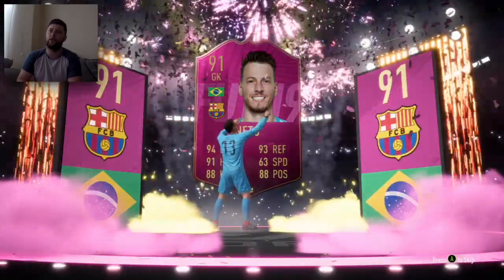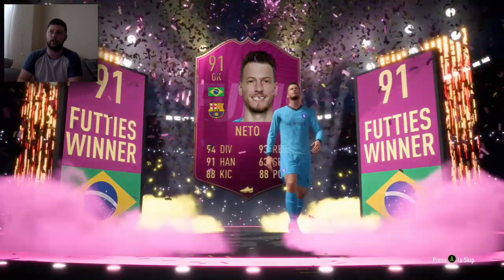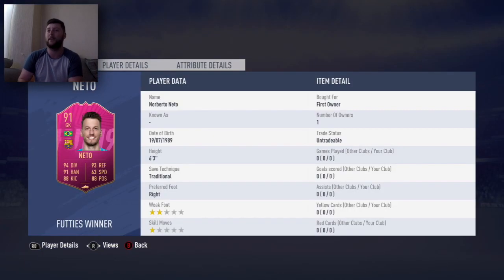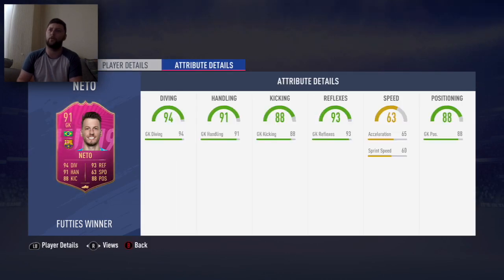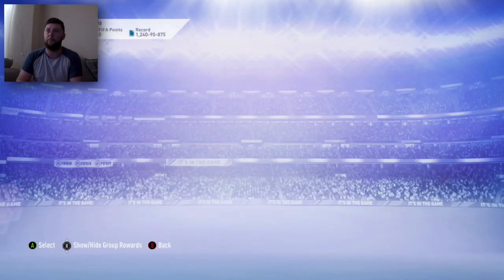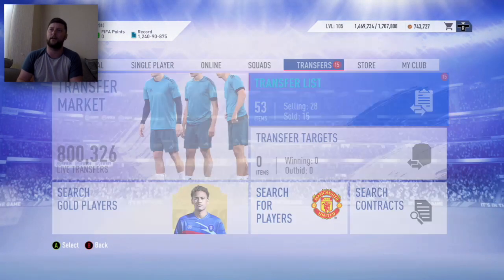Hopefully Manelos or whoever it's going to be — it could be Walker, I think he's going to be a big choice tomorrow — hopefully they're just as cheap. It's so much better just to get these cheap players in, and obviously having a position change is fantastic. We've got Alisson: 63 pace, 94, 91, 88, 93, 88 — solid card, really really solid. Obviously there are plenty of goalkeepers in this game right now, but he has that nice Brazilian link as well as being a Barcelona player.